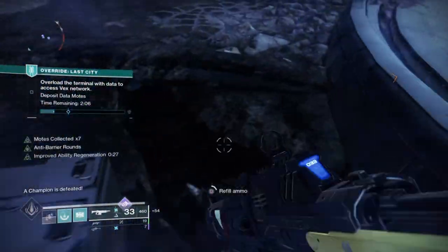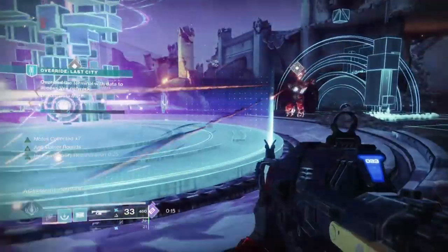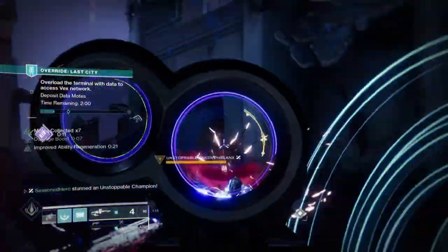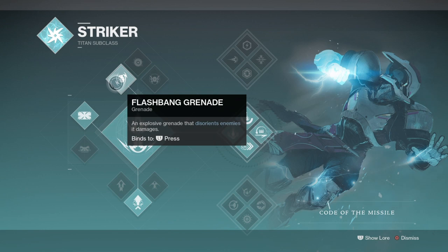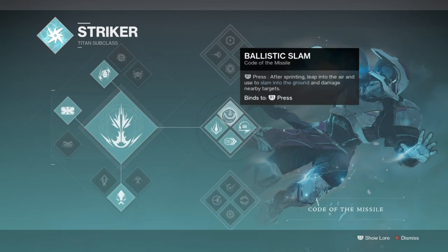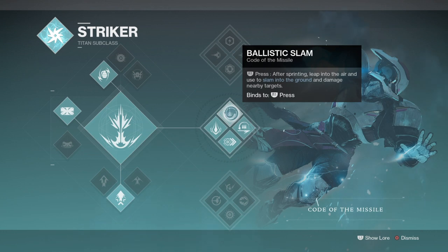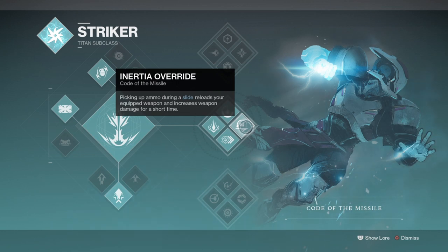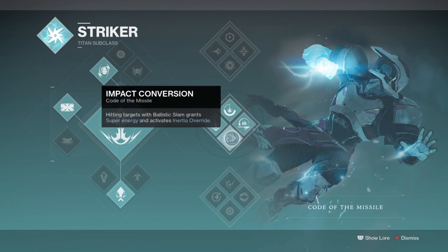Before we head in, if you enjoyed the video then please do leave a like and a sub as it really does help me out. Starting off with the subclass, we will be using Code of the Missile to enhance our super further with the exotic Cuirass of the Falling Star, and also create an easier path of building up super via melee usage. Although Code of the Earthshaker will be more ideal as we can gain two grenades via the Magnitude perk and this subclass does provide crowd controlling options, I don't believe it fully brings out the strength of the build.